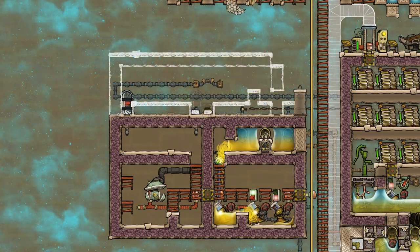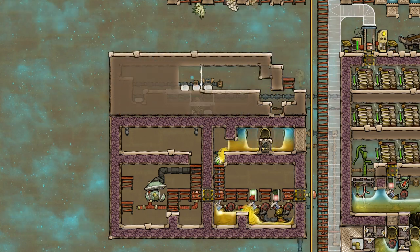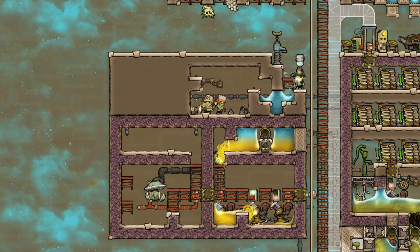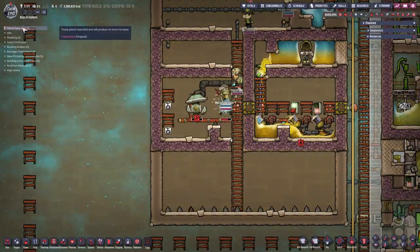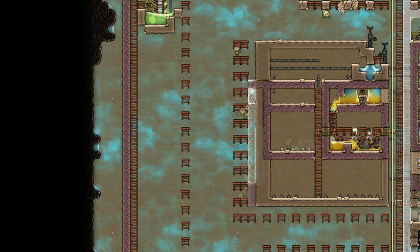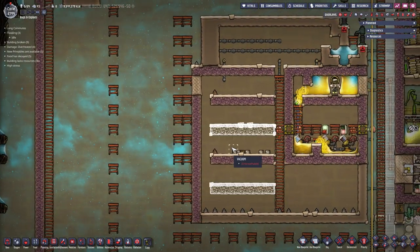There's also a lot more stuff that happened in the background — like the dupes building a new vacuum chamber entrance to the duplication area that I might want to expand in the future. I tiled everything in, deconstructed it, created a nice vacuum, started a few ladder areas underneath, created even more vacuum, deconstructed everything we don't need anymore, reinstated the insulation, added a few more ladders, and put in a few more floors.